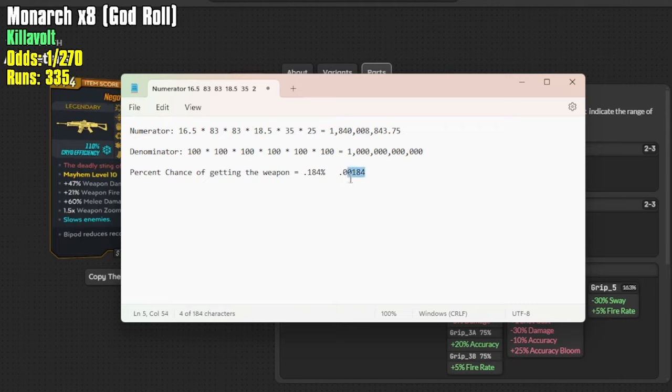To make it a percent you simply move the decimal place over and attach the percent sign. So we have about a 0.184% chance on any given run to get the god roll Monarch.